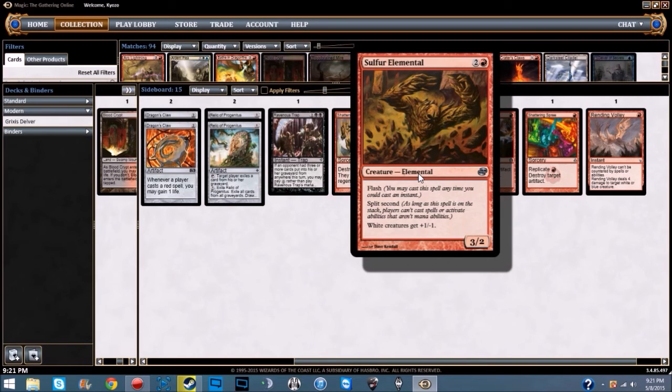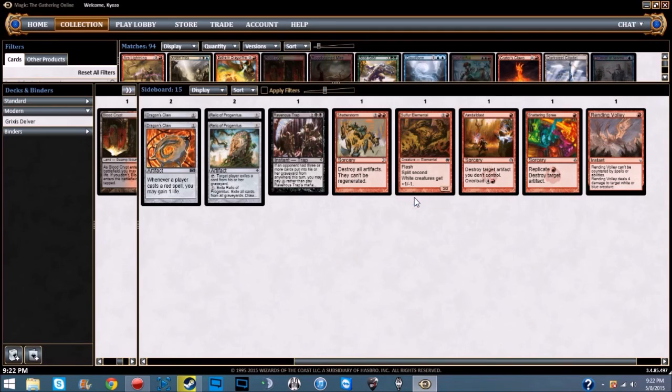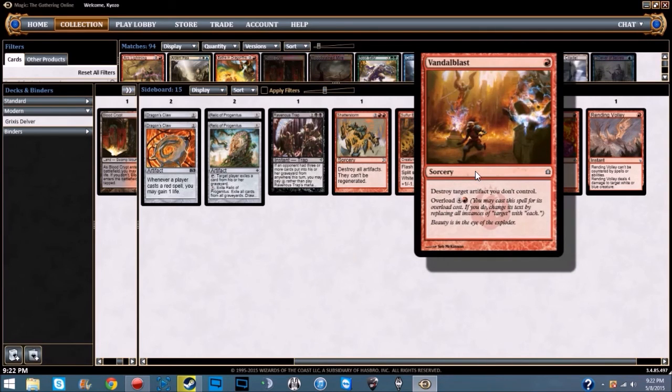Against white decks we have Sulfur Elemental — a 3/2 for two and a red with flash and split second. As long as this spell is on the stack, players can't cast spells or activate non-mana abilities. White creatures get +1/-1. This mainly comes in against tokens, which is a big problem for this deck since we have no board wipe.